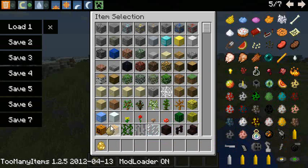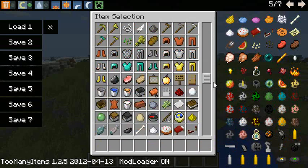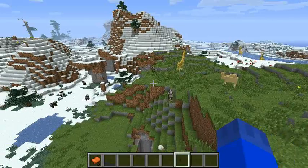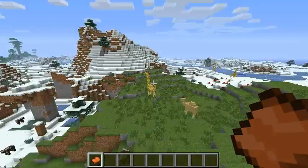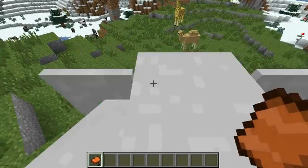So yeah, that's basically some of the mobs. There are still many other mobs besides those. If you have a saddle, I believe that you can ride an elephant — see, this is just so awesome.